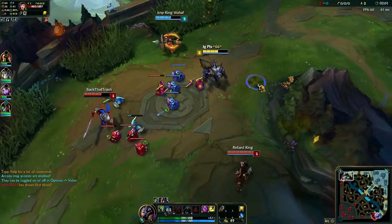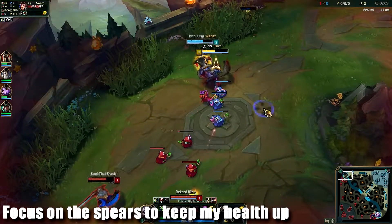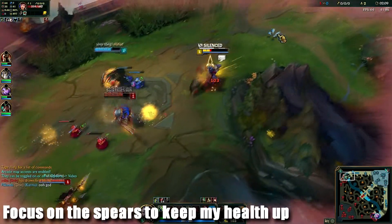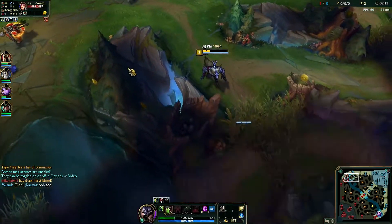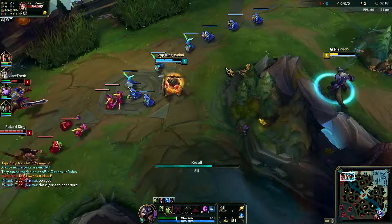Characters can cast their abilities a lot faster than normal, as you can see by these constant spears coming at me. I just want to keep hiding behind my minions and try not to take a lot of damage. Their Garen — their melee guy — flashed at me and took me pretty low, so I'm just going to back and teleport back to lane.